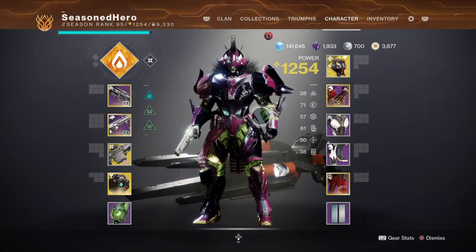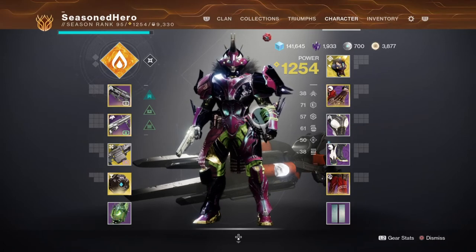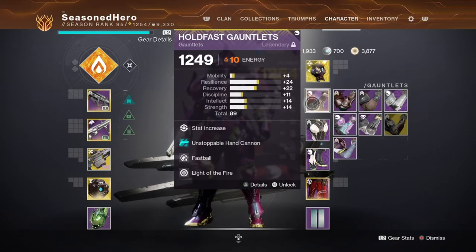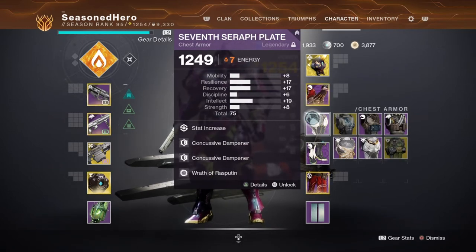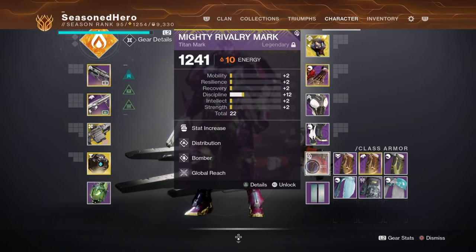Now having covered the main setup, here are the mods and how they affect the build. Head has Ashes to Assets and Burning Cells. Arms have Recovery, Unstoppable Hand Cannon, Fastball, and Light of the Fire. Chest has Recovery, Concussive Dampener x2, and Wrath of Rasputin. Legs have Melee and Resilience mod, Absolution, and Rage of the Warmind. Mark has Discipline, Distribution, Bomber, and Global Reach.